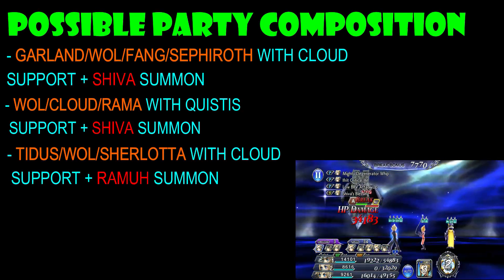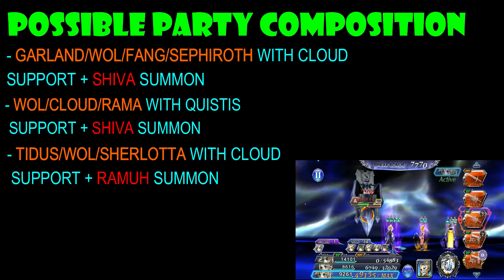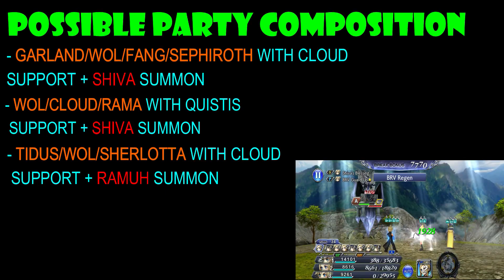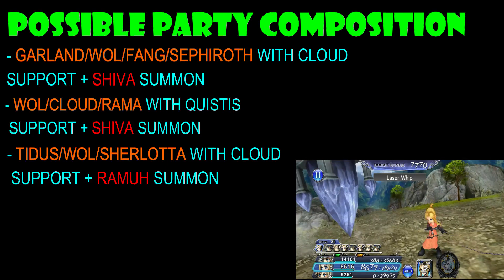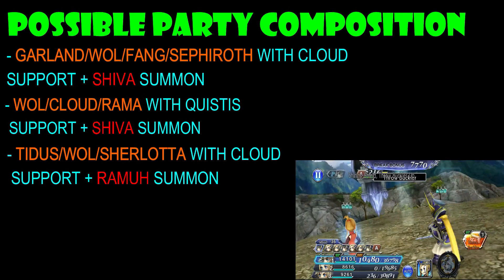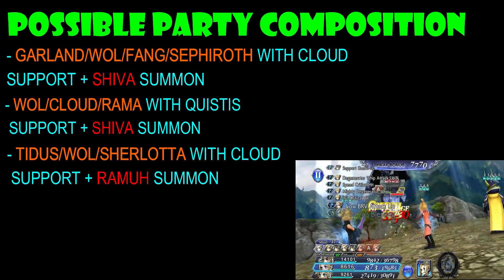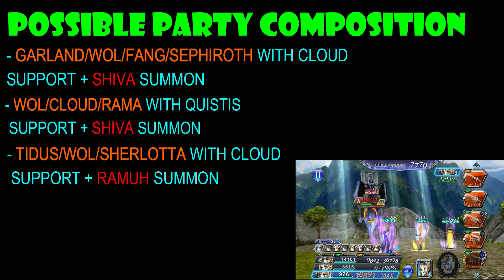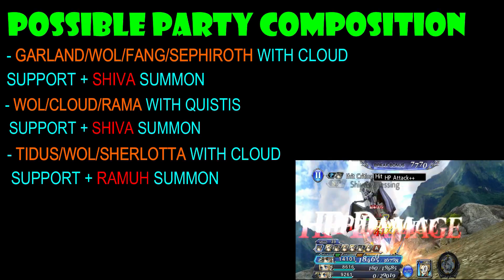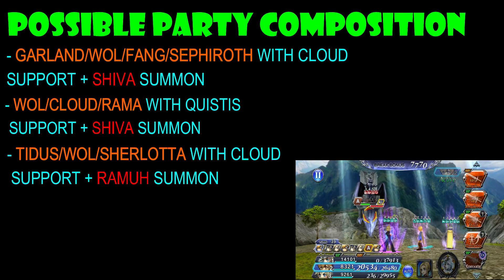The next team I have is Tidus, Warrior of Light, and Sherlotta with a Cloud support and a Ramuh summon. I would highly recommend if you are planning to use Tidus that you max limit break him — this will effectively make things a lot easier damage-wise. Although Tidus will not be as effective as he was in Fang's Lost Chapter, because his EX attack splits the damage 100% as AoE HP attacks, and seeing that there is only one boss, it's not using it to its full potential. However, it is still pretty good damage. I think Tidus is strong enough to carry your team in terms of DPS, again if you have fully max limit broken his EX+.